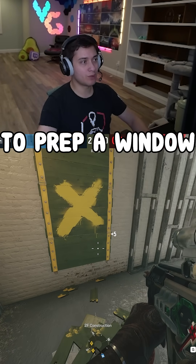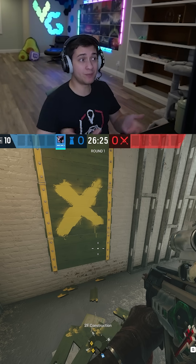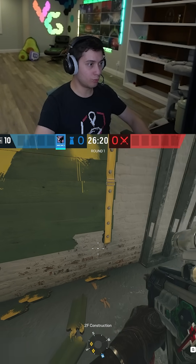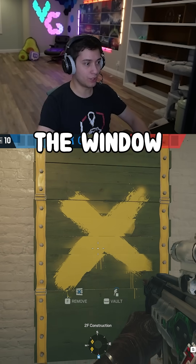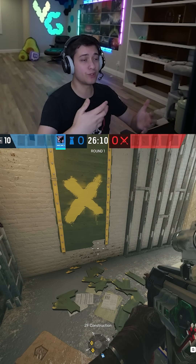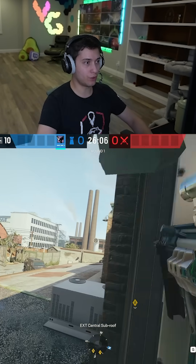There's also a sneakier way to prep a window, which I don't really like to do because I feel like it's kind of an exploit. But it hasn't been fixed in years, so I guess Ubisoft doesn't care. If you just shoot down here, it'll break off a piece of the wood, and then you can punch this part twice. That still preps the window so you can vault through — even though you didn't actually break any physical wood, you still punched the barricade twice, so it counts as prepping the window.